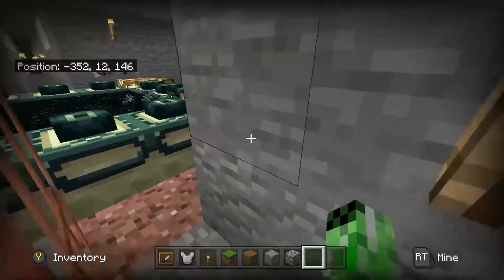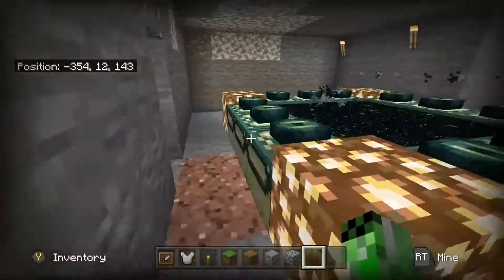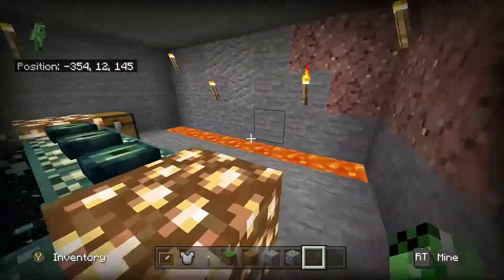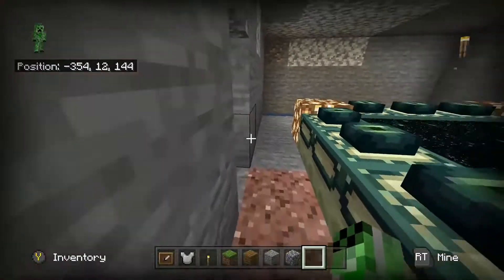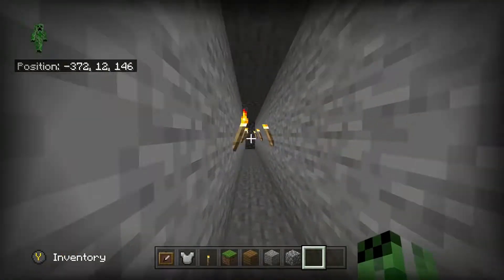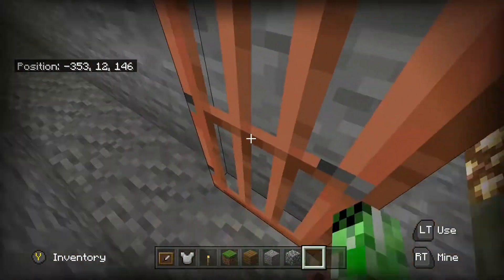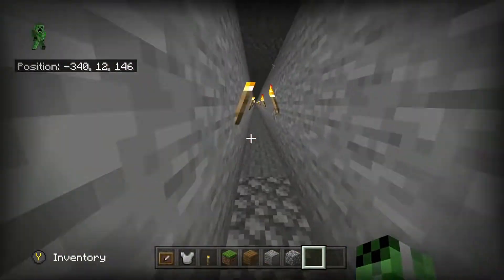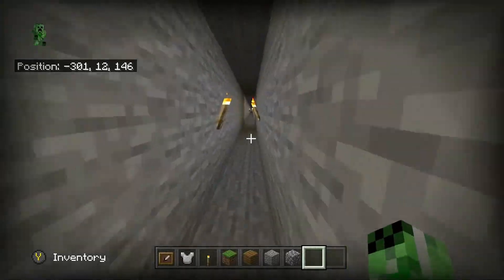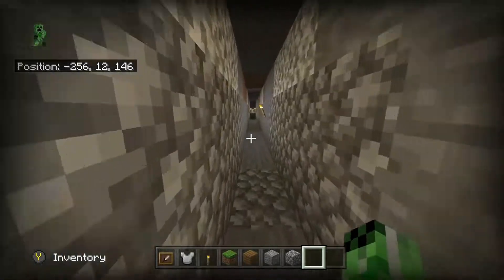So yeah, this is it here — this is the end portal room. This is where I built my end portal quite a while ago. As you can see, there's just a few things in here that I might need for the end. I've actually not been to the end for quite a while. I do plan to battle the ender dragon again at some point — I battled it a while ago and I've not battled it since. Very soon I will be doing it again and having a good battle.